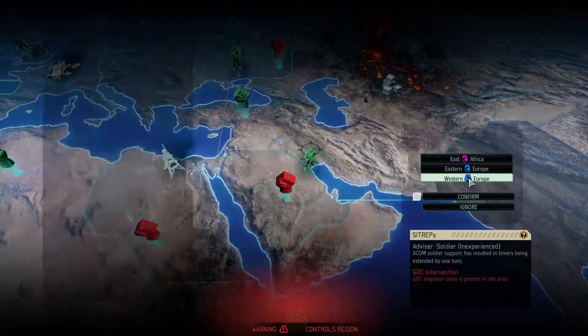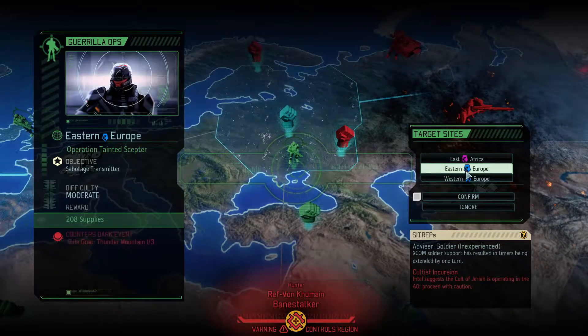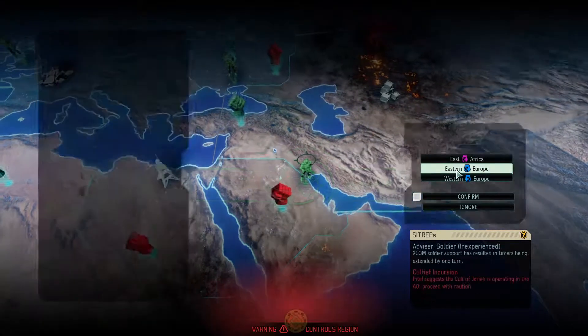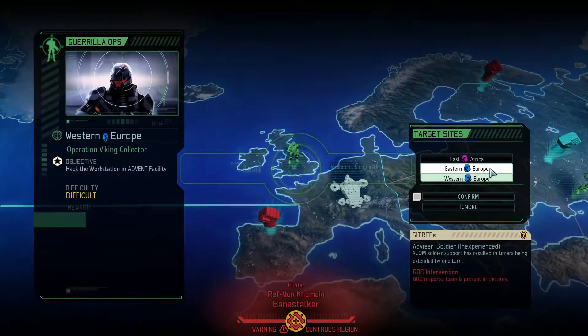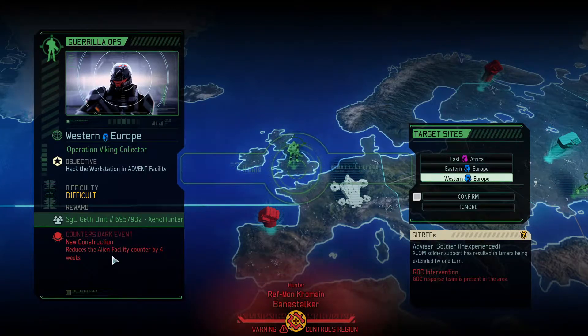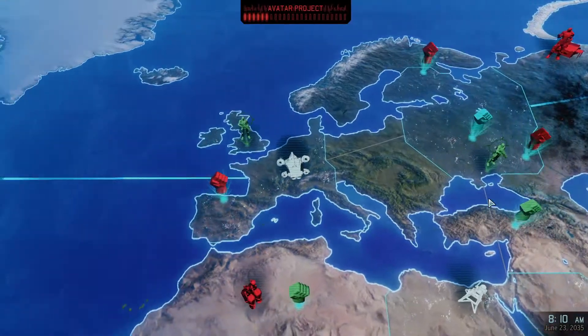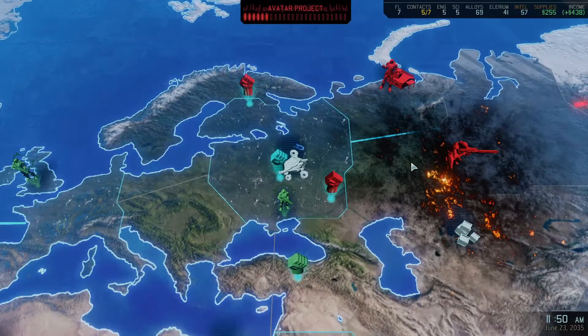I don't think we need another engineer at the moment. GSC is here. It might be important to go into Europe and do some missions for a while, just so the heat dies back down on Africa, because that boosted heat — there's a lot going on over here. Maybe not. We can stop Thunder Mountain from happening, and we don't need a Xenohunter. The alien facility counter — that sucks, but that's just a cost we have to eat because we need these supplies. All I gotta do is sabotage a transmitter. That shouldn't be no thing at all.